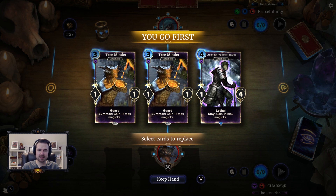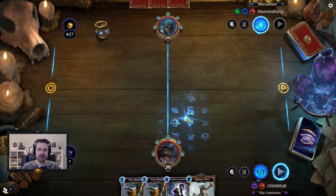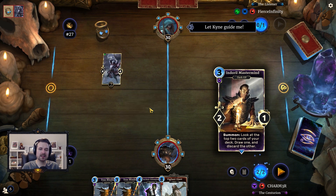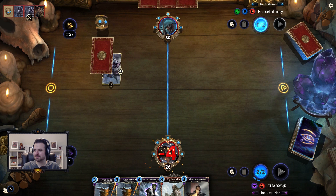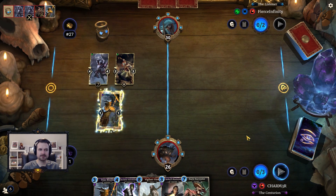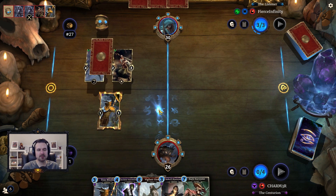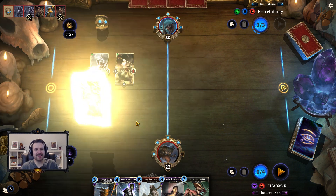That's a lot of ramp but I think we're going to keep it. We're up against Fierce Infinity — a fantastic player who was in the Master Series finals and likes to play mid Dagoth, so I would not be shocked if that's what we're facing. Mid Dagoth is not our best matchup so this might not go very well. It does appear to be the Waters of Life mid version. I think keeping the ramp was probably correct — we need to ramp into powerful plays, and if we get lucky and hit a Dark Harvester prophecy we have a shot.